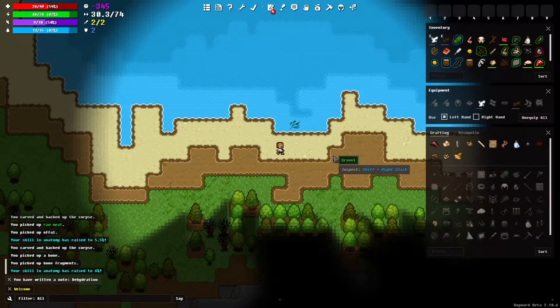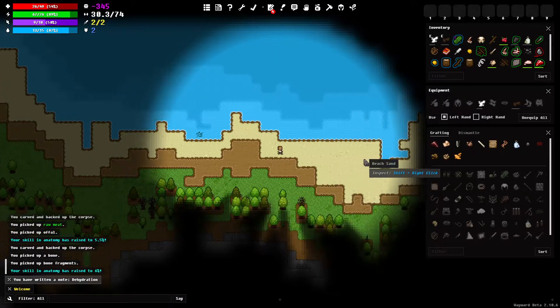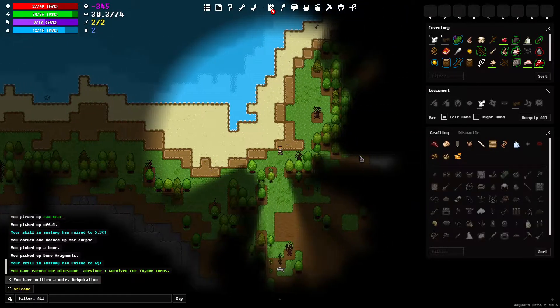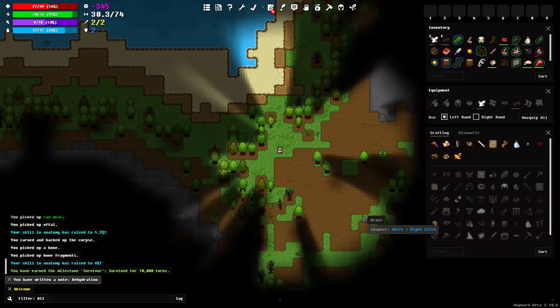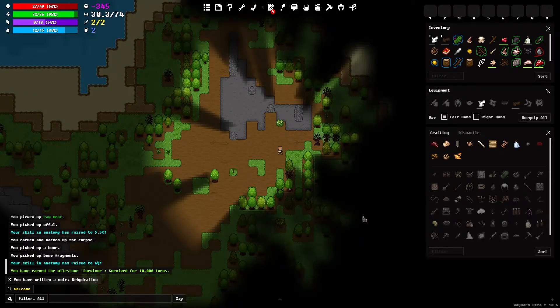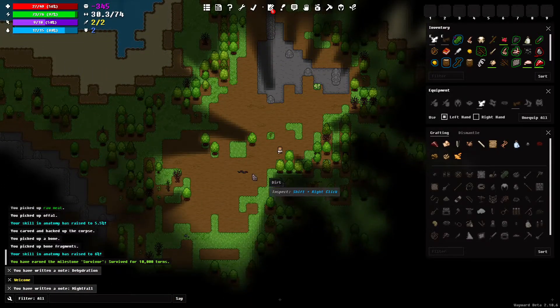Hey everybody, welcome back. We've got a lot of stuff in our inventory so we should settle down and start crafting things, but I still haven't found a reliable source of fresh water so we're going to keep looking around. A swamp biome would be the best thing for us — I'm not sure if there is one here but if there is we're going to find it. Let's go.